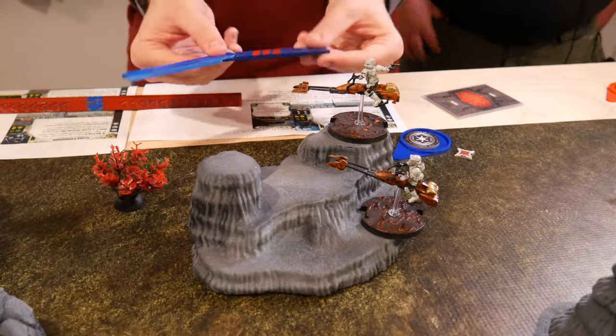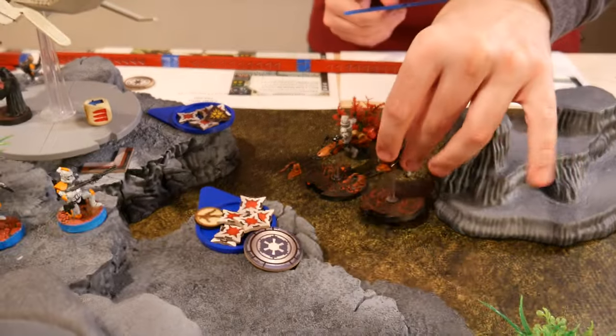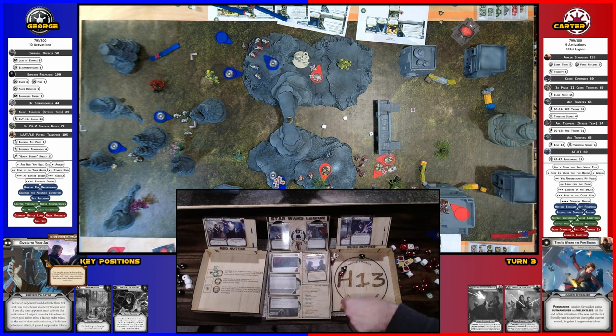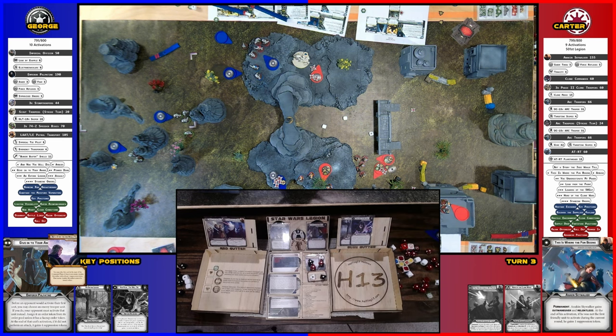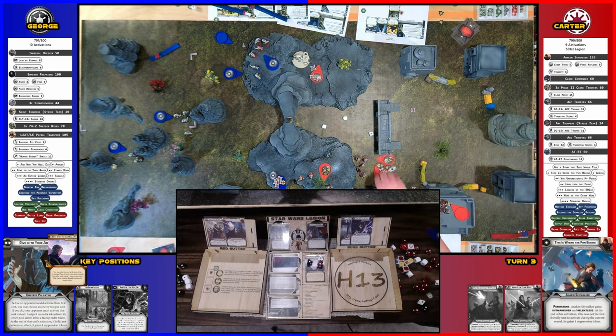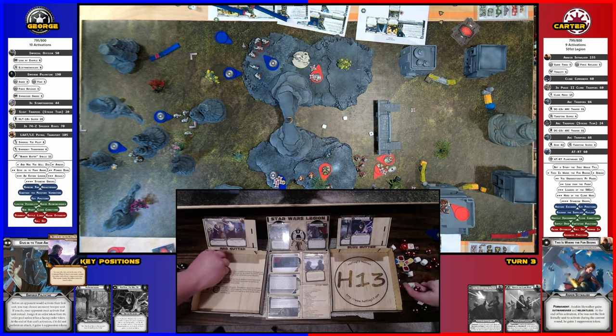So these guys are going to go. They have to do their compulse move first, going right here. Then they're going to aim and shoot at those ARC Troopers. I'll keep the aim just to add it. I'll dodge. Two are going to go to cover — I'll dodge one for the unit and then roll. We'll block it. Better suppression for you. Those ARC Troopers are going to be the greatest standers ever.